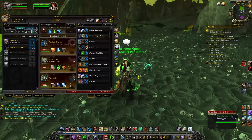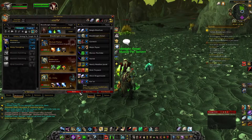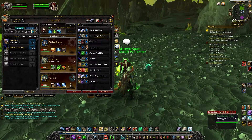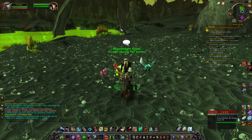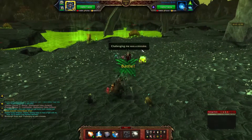In the first slot I would recommend the Mechanical Pandaren Dragonling with Breath, Thunderbolt, and Decoy. Then in your second slot I would have a Snail that's got Ooze Touch, Acidic Goo, and Dive.